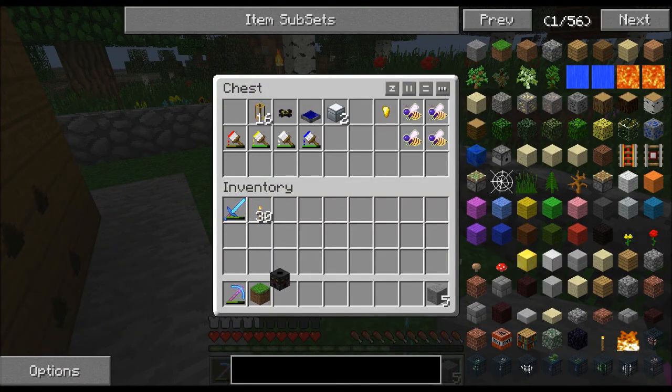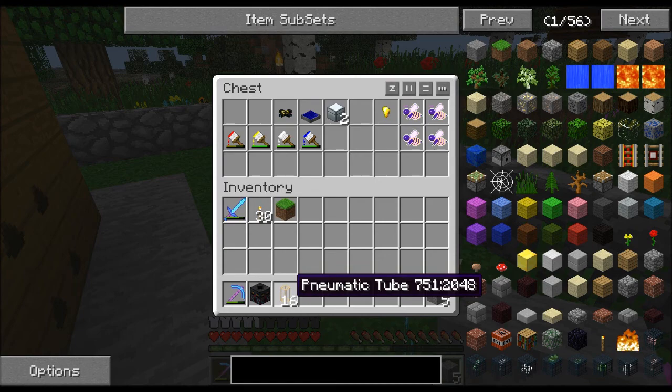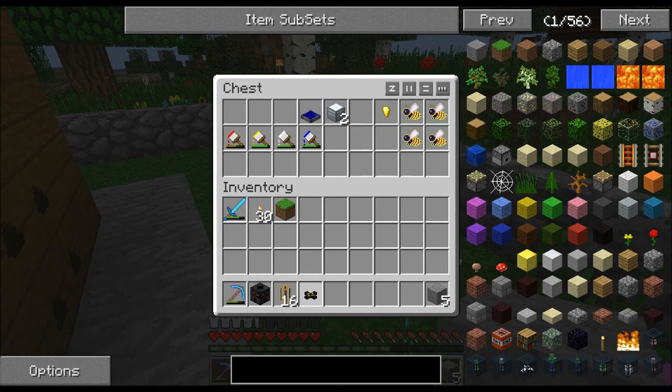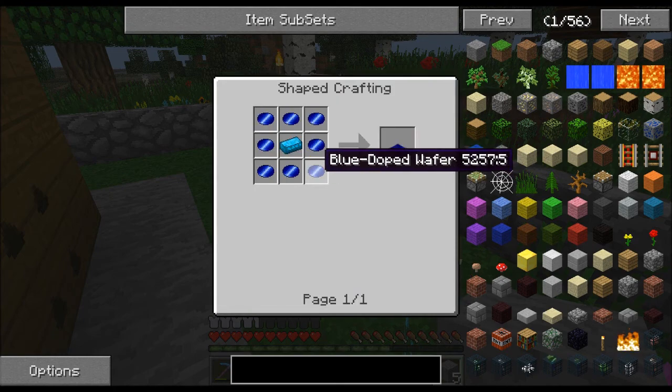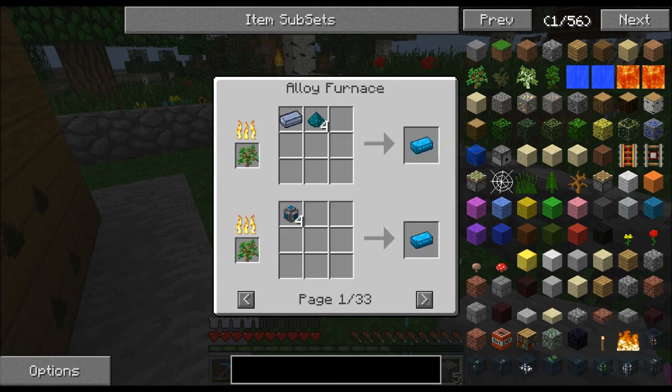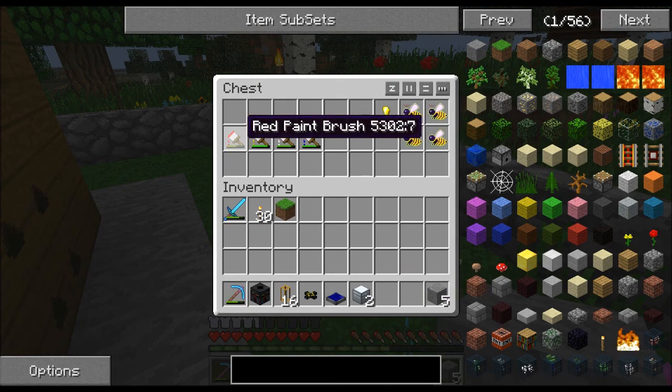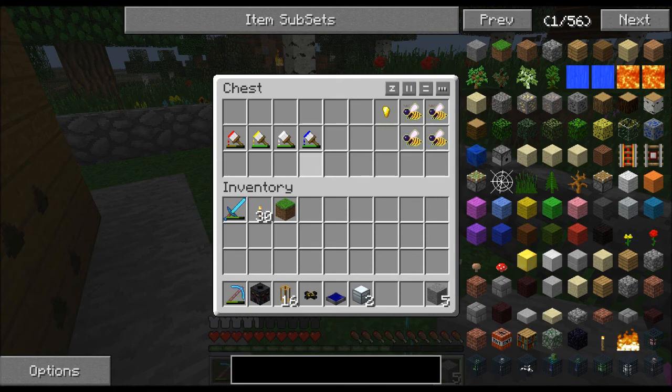Let's look at the parts we're going to need. First, the sorting machine — it's the heart of the system. Some pneumatic tubing — this project uses 16, yours might be a little more or less. Blue alloy wire and one solar panel; these are the inexpensive solar panels made from a blue doped wafer and a blue alloy ingot, both made in an alloy furnace. A couple of iron chests, and some paint — if you want to use the swarmer you'll need a fourth paint color, otherwise three is fine.